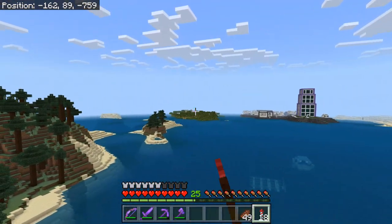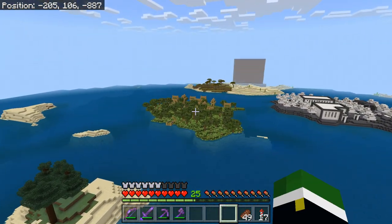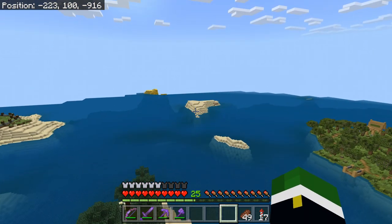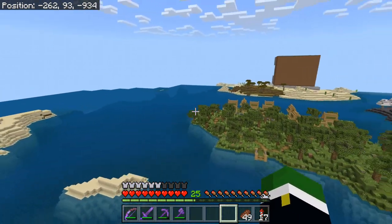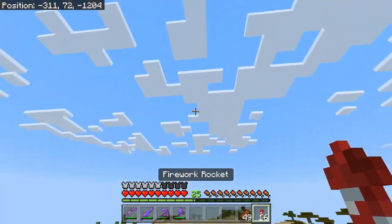So wherever I put it, it needs to be somewhere that I genuinely just don't care about. I was thinking of putting it on one of these little islands over here, but I've already used so many of them. And the ones that remain are just tiny. But if I'm going to be making a literal emerald frog, I would like it to be somewhere that I can go see it from time to time.